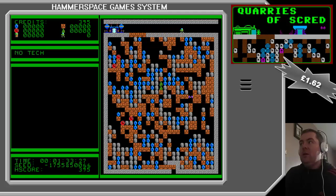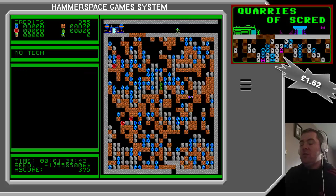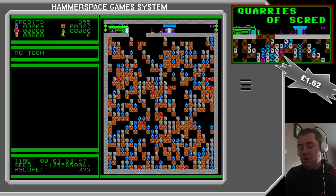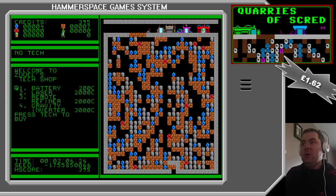I'll go along here and see — also at the bottom of this screen there's an exit. There's also a run button, so if you push run and a direction it just jumps you across to the next available space. There's also a tech shop where you can buy batteries, lasers, a remote refiner, and gravity.